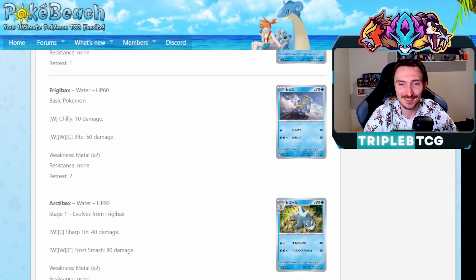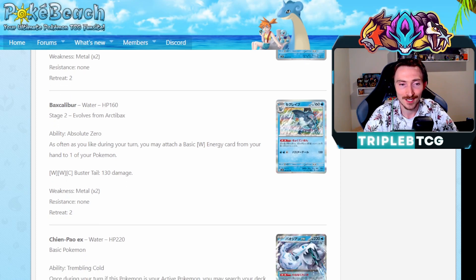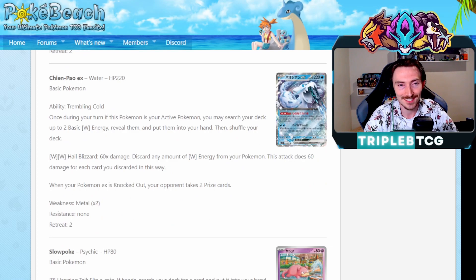It's pretty busted and combos very nicely with Chien-Pao EX. If you haven't seen this guy already, it has the ability Shivery Chill. Once during your turn, if this is in the active, search your deck for two basic water energy. Combos very nicely with the Baxcalibur that will then accelerate it out to this Pokemon. Its attack Hail Blizzard lets you discard any amount of water energy from this Pokemon and does 60 damage for each card you discard in this way. Comboing that with Baxcalibur's ability, and the fact that you can chain multiple of these in a turn by switching them around, you can hit some pretty crucial numbers and it will definitely be a powerhouse card moving forward.